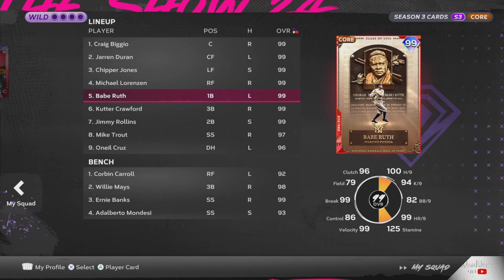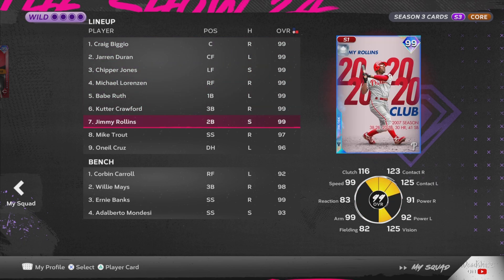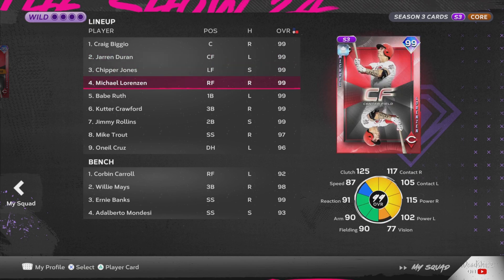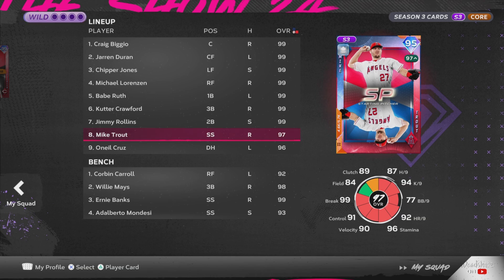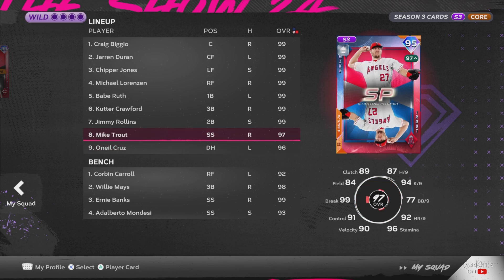The rest of the team is going to be basically the same as the old Corbin Carroll theme team, especially with Jaron Duran and with Jimmy Rollins. But we are adding a few new faces. We're adding Michael Lorenzen, who gets 117 contact versus right and 105 contact versus left — he has max clutch. This card looks really good. We also added Mike Trout. I'm not sure if he actually gets the boost, but he gets the arrow on the top left of his card — he should be a 99 with this boost. We also added Oneo Cruz, and he gets the boost too, so this team is looking insane.